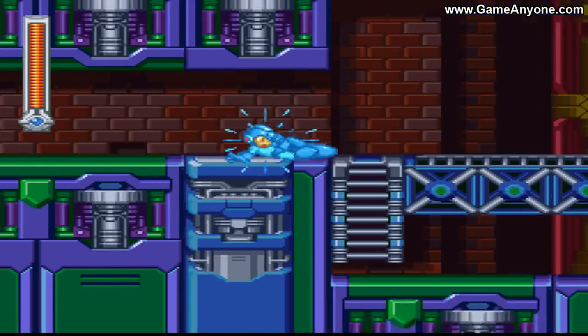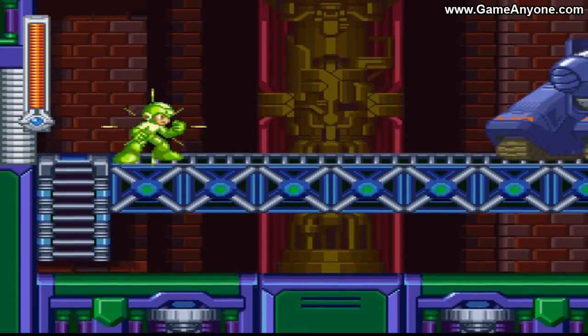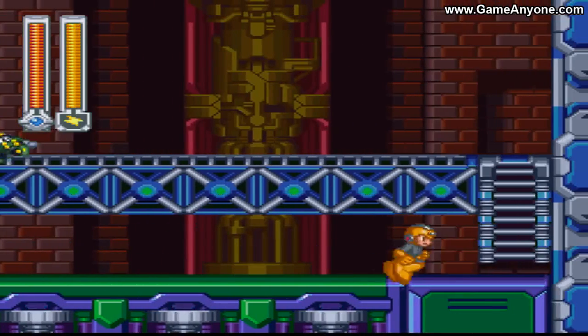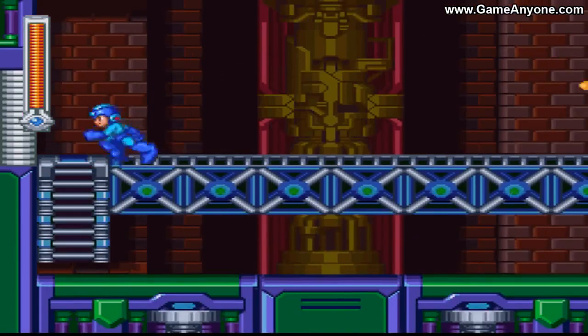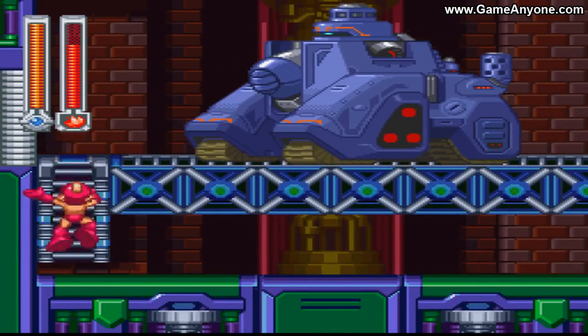This is not done yet — this is just a miniboss, which has three different weak points: the front, the top, and the back. That was a complete mistake — I didn't mean to do that. There are different weapons which are very useful depending on the attack you are dealing with.